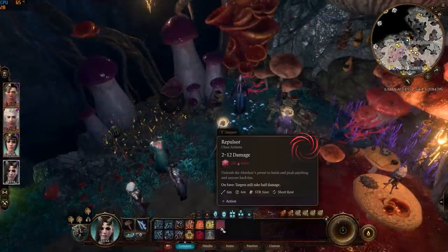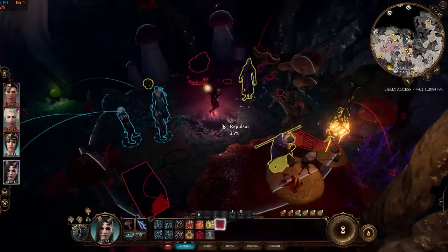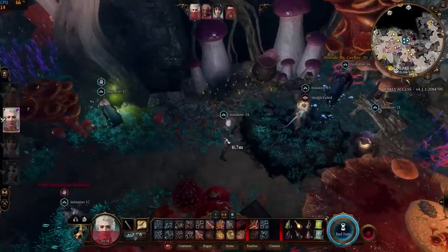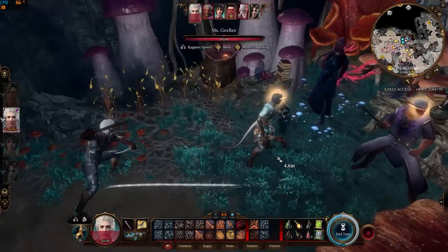The bottom line is this quest makes the parasite much stronger and awakens a new power called Repulsor. Repulsor will push back everything around you by six meters and can deal a maximum of 12 force damage. Hope you find this useful — thanks for watching.